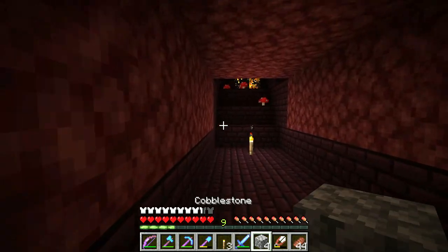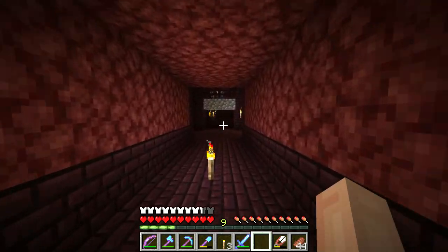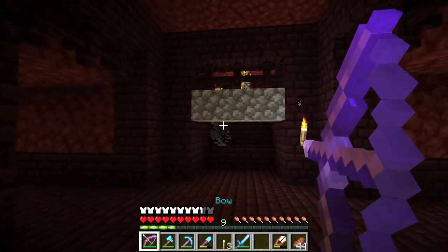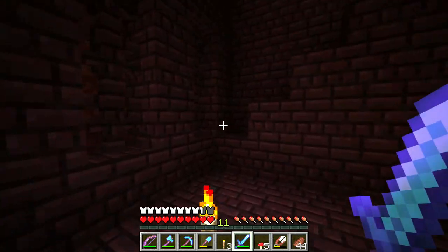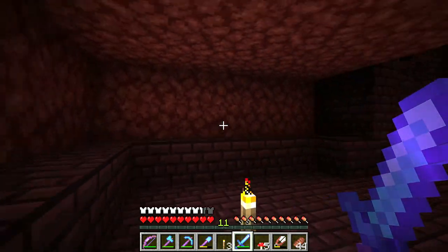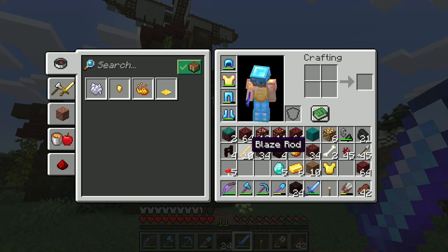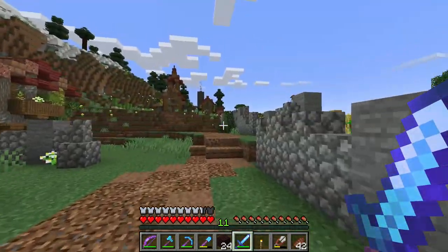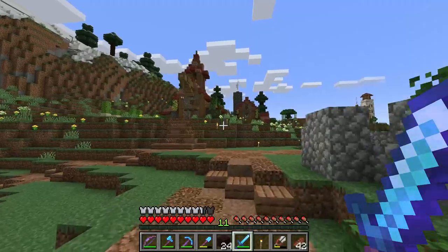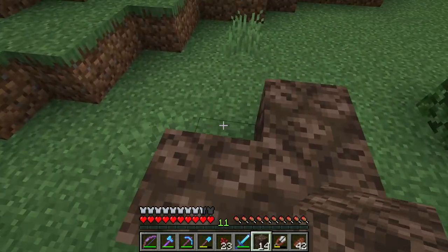Is that two blaze spawners? That's pretty impressive. Are these close enough that I could maybe create a double blaze spawner? Probably not but that would be cool. Okay I think we've got what we came for, we don't want to press our luck. It's time to head back home. We are back in the overworld and I couldn't be happier - the nether is terrifying but we have so many goodies. We've got blaze rods, some diamonds, nether wart - we finally can start making potions, which was the whole point of the trip. We also found a double blaze spawner.